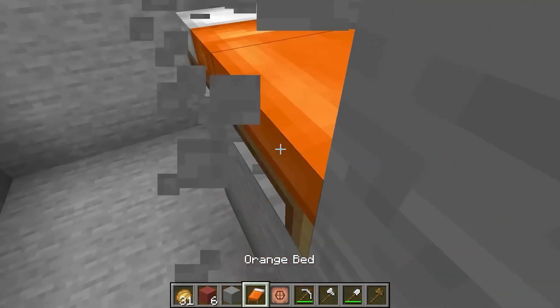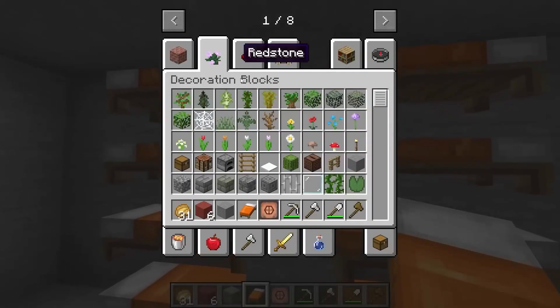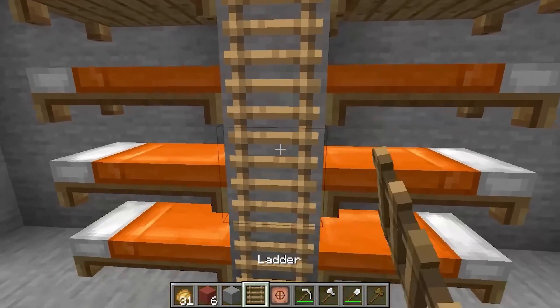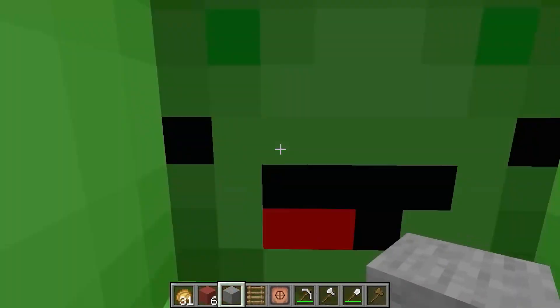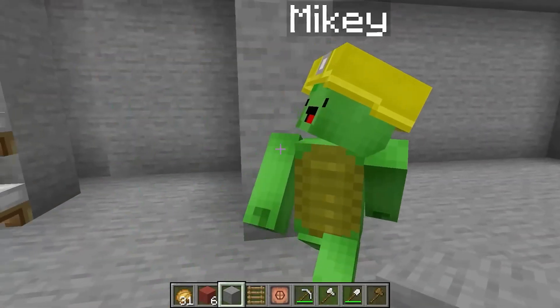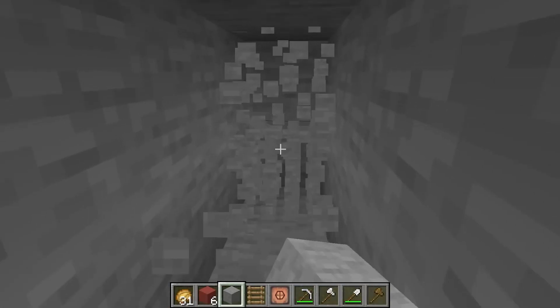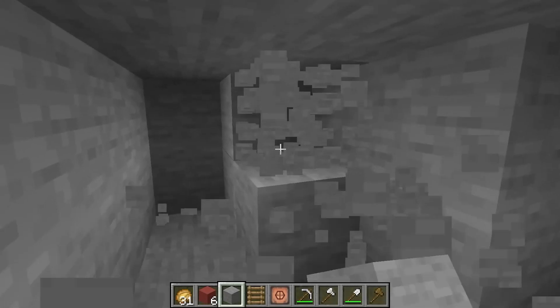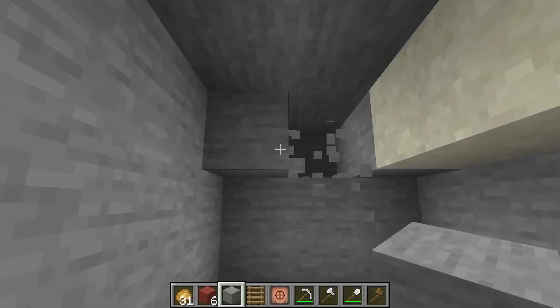We're done? Let's build another lair — there are going to be a lot of us, after all. This might not be enough for everyone. Now we have room for six people to sleep. Amazing! What we need now is a toilet and a shower. It would be embarrassing to have them out in the open, so we'll make a dedicated bathroom for them.